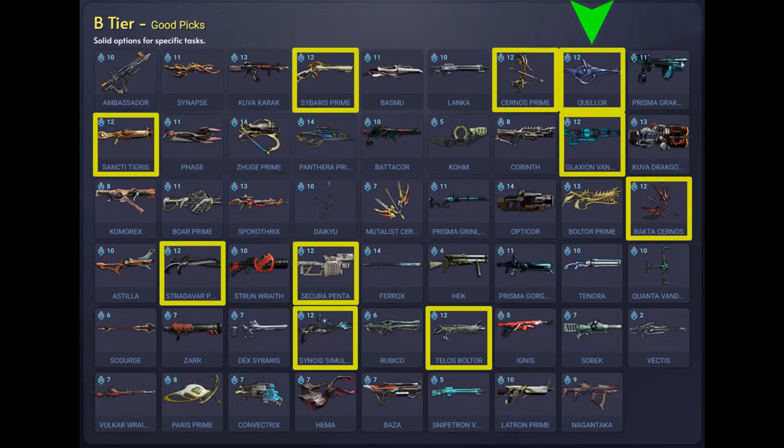We also have the Quelor which is an ancient assault rifle with auto trigger. It does high puncture damage with an alternate fire which does cold projectiles. You can acquire this main blueprint from Railjack missions from bosses in the Korms Belt on Earth Proxima, Casio's Rest on Saturn Proxima, or Flexer on Laval Proxima.